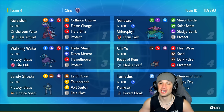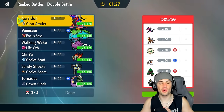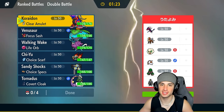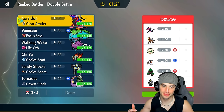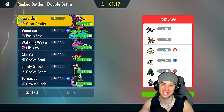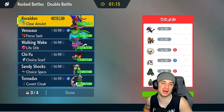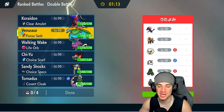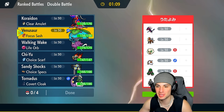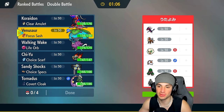Without further ado, let's hop into Match 1 using Venusaur. Looking at this team we're versing — we could put them all to sleep: Eternatus to sleep, Entei to sleep, Wimscott to sleep, Tera Sasai. I'm just joking around. We will probably use a couple of Sleep Powders today but I'm not going to Sleep-spam — that's not how I play.